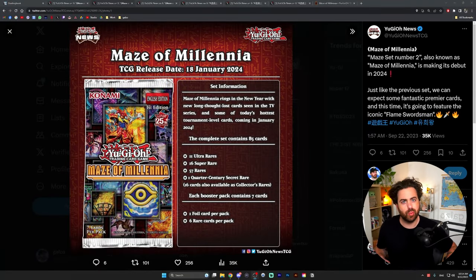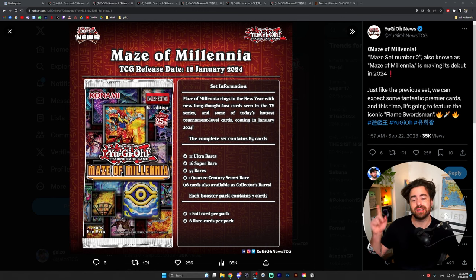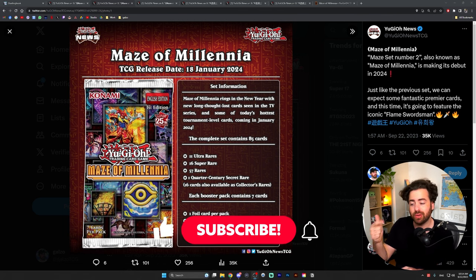Good morning YouTube, we got a new Yu-Gi-Oh set announced for January and that set is called Maze of Millennia, continuing from Maze of Memories which was the last non-deck building set that also has collector's rares and rares as commons. It was a weird set, but it did bring up a few good cards, and this one has a few interesting things within it as well.